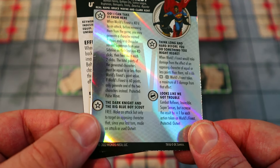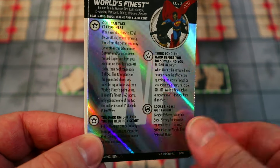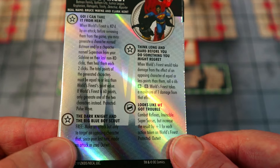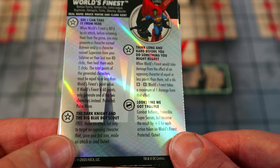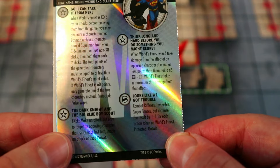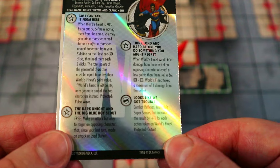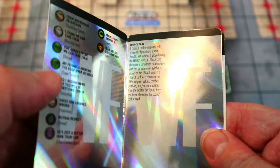They also have a trait that gives a free attack, but only targeting an opposing character that since your last turn made an attack or used Outwit — so you basically get a free return attack. Then there's another trait: when they would be dealt damage by the effect of an opposing character equal to or fewer points than them, roll a d6; on a four through six they take a maximum of one damage. The defense power gives them Combat Reflexes, Invincible, and Super Senses, with the result increased plus one for each action token on them — protected Pulse Wave.